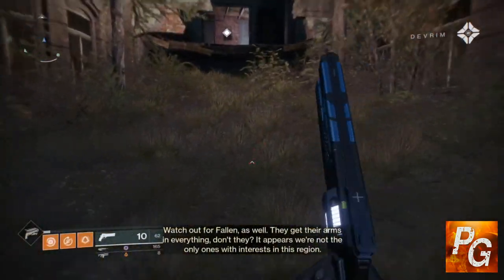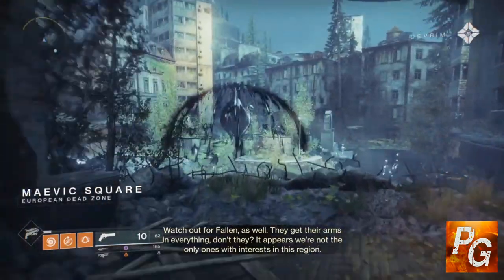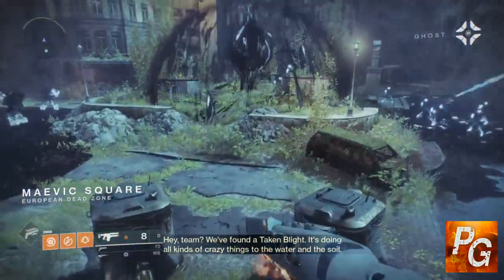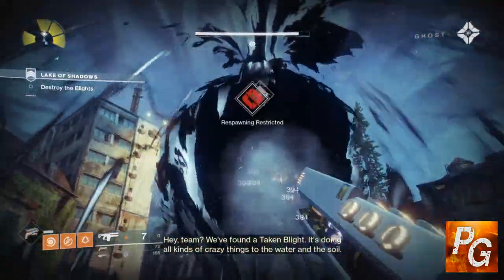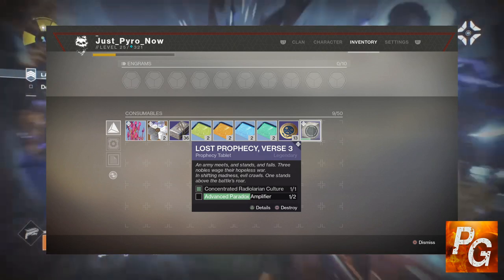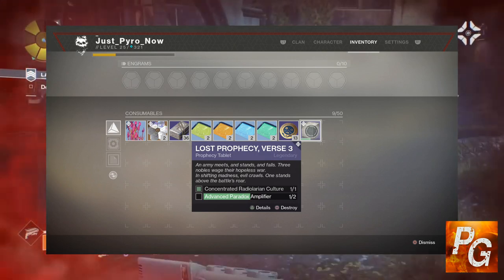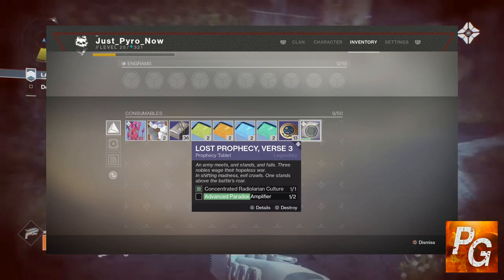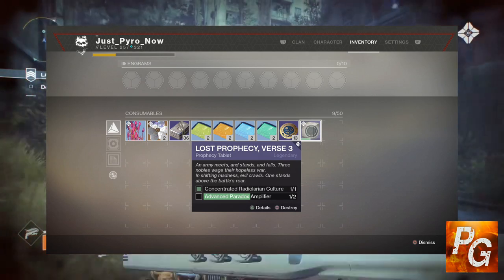Hello everyone, and welcome to another Pyrogaming video. Curse of Osiris has been released, and with Curse of Osiris came a few new changes and new additions to the game Destiny 2. One of those new additions is the Prophecy Tablets that you get from Brother Vance in the Lighthouse over on Mercury. These Prophecy Tablets are used for one thing, and that is to go and forge a new Vex-themed weapon at the Lighthouse.